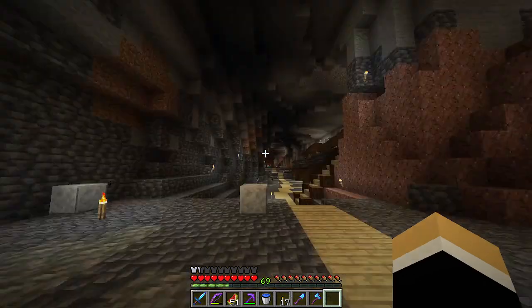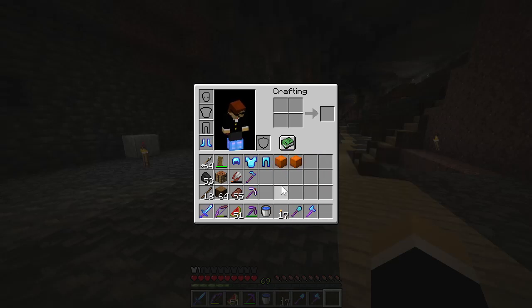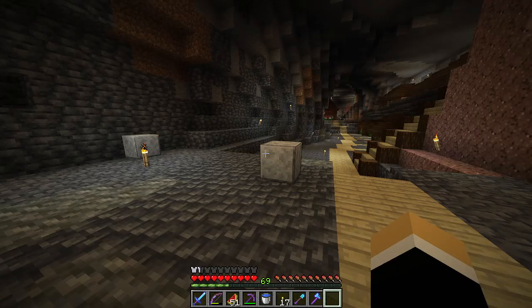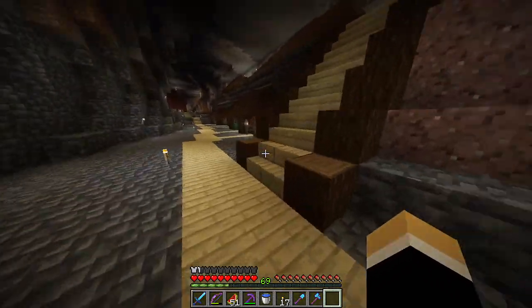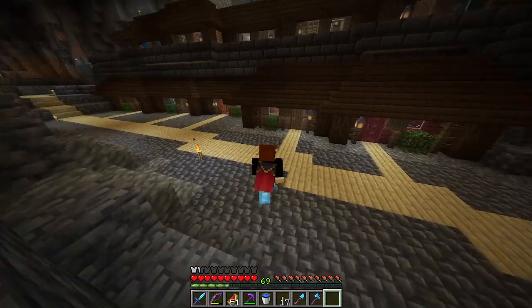So like I said in the last episode, we are going to be building something here. Also, I seem to have misplaced my red shulker box. I think I had a full inventory and broke it, and then after emptying my inventory, did not pick it back up. So it despawned, which is unfortunate, but it didn't actually have that much good stuff in it — just some wood.